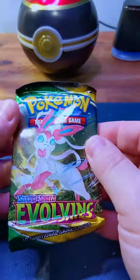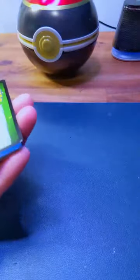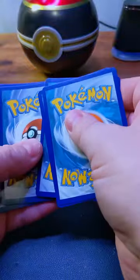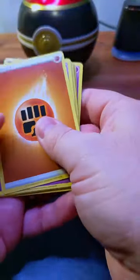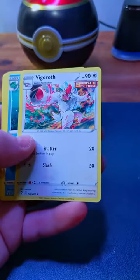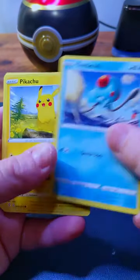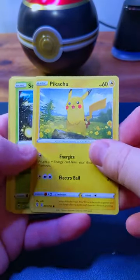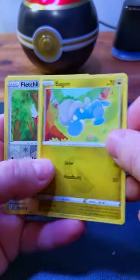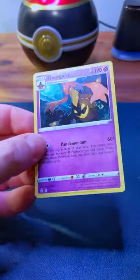Sword and Shield Evolving Skies. We got a Fight energy, a Hypno, a Vigoroth, a Lombra, a Tentacruel, a Pikachu Promo, a Seadot, a Lilipup, a Pagan, a Fletchling, a Reverse Holo, and a Gormageist.